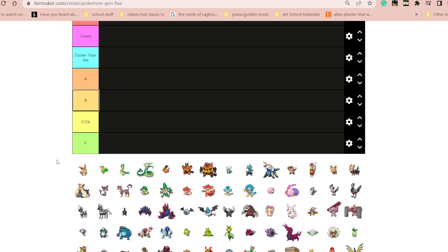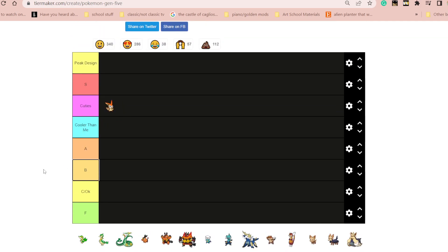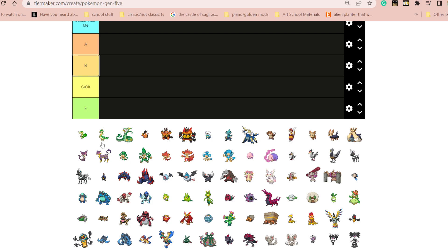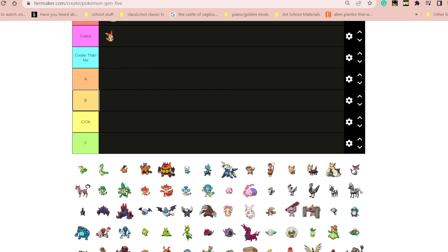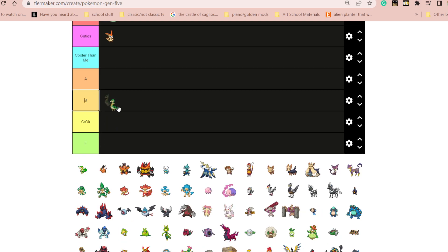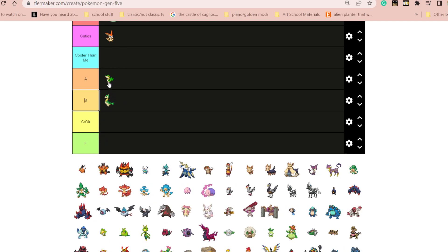Alrighty, I've got Kiwi first. I think Kiwi's kinda cute. Snivy — I think the whole Snivy line is really cool. This one's okay at least. Snivy is a very good design though. I wouldn't say it's cute, but it's a good design.